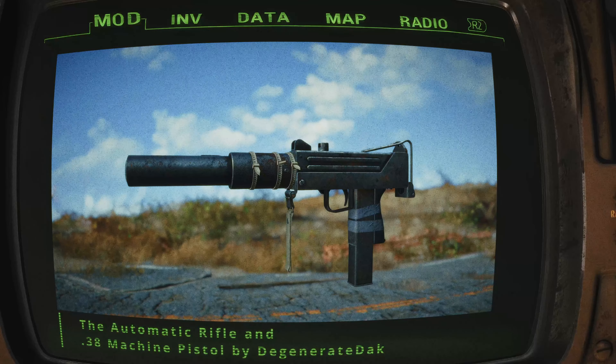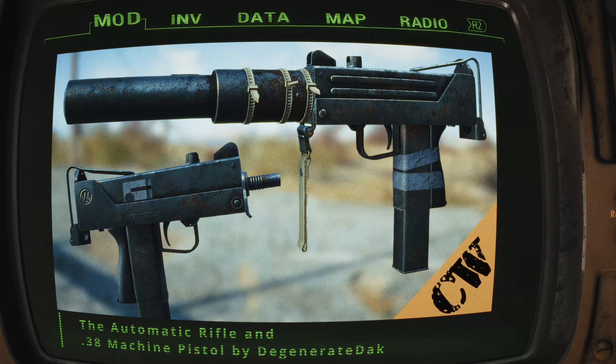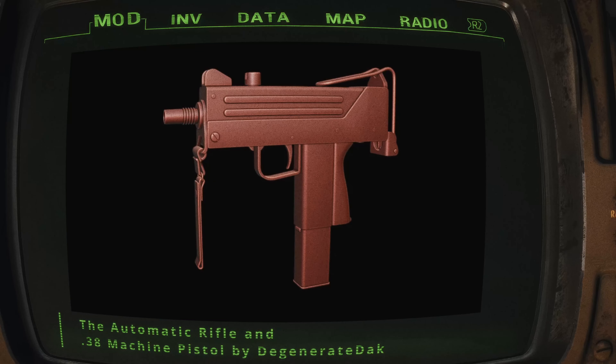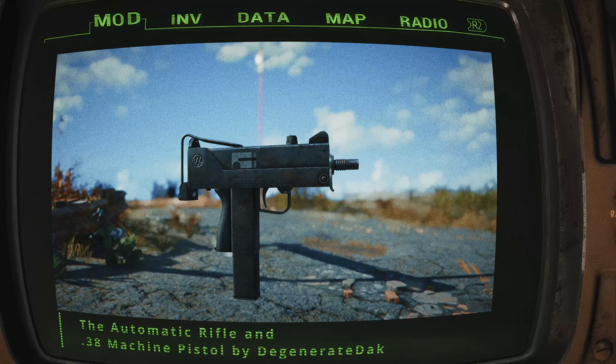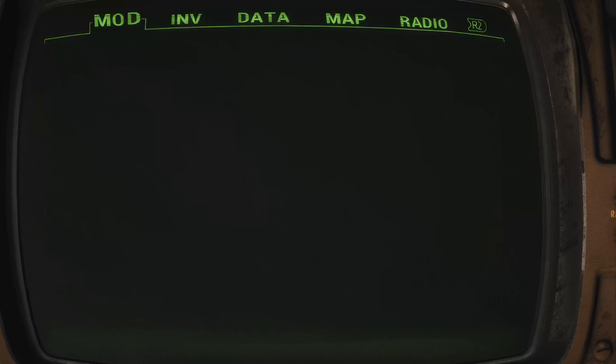For those with a taste for the unconventional, the Phone Booth Blaster is sure to satisfy, with custom models and textures that'll have you feeling like a secret agent from a forgotten era. The real excitement begins when you start hunting for the three unique variants hidden throughout the wasteland — from a locked room in Hubris Comics to a raider-infested office building in Cambridge. These special finds are worth the extra effort, so keep your wits about you while you're on the hunt.